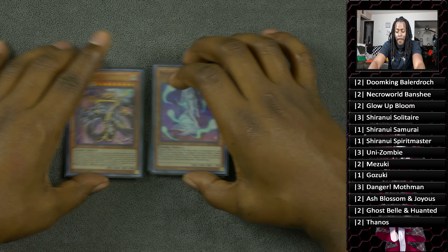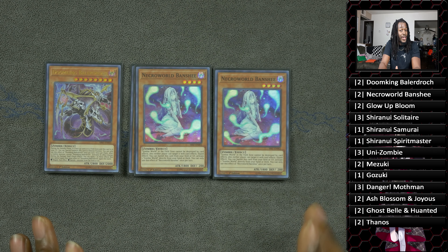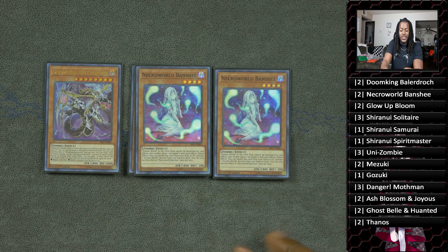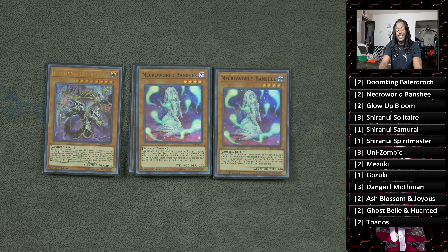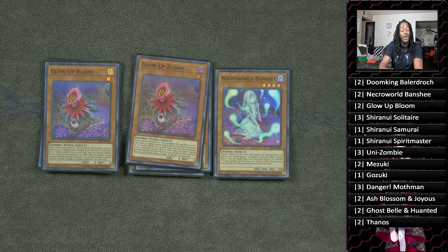Two copies of Necroworld Banshee — this card is insane. While it is on the field, which a lot of people sleep on, your Zombie World cannot be targeted or destroyed by card effects. But its quick effect in the graveyard allows you to get quick access to Zombie World. Basically, you get Banshee to the graveyard and it gives you real access to your Zombie World, which means Baladroc can then summon itself to the field, creating a pseudo-lock.